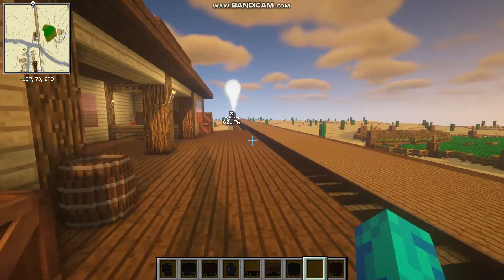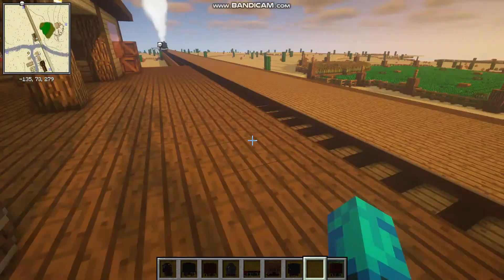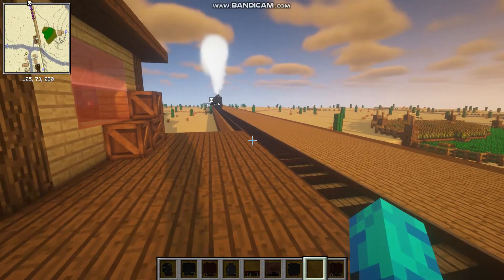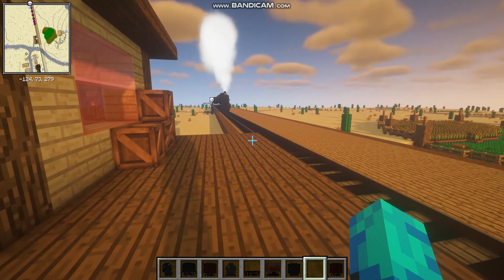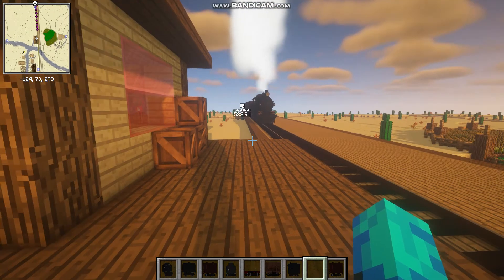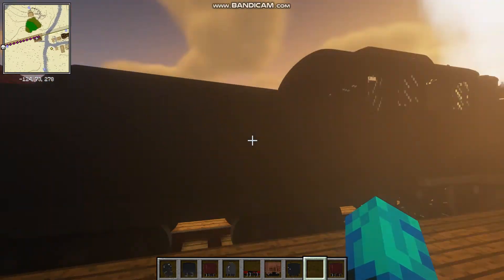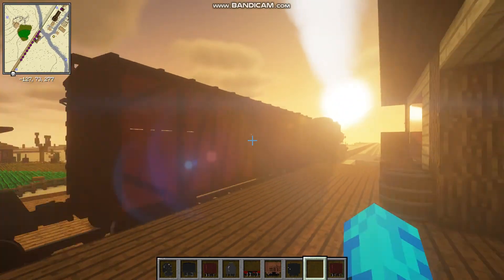And as you can see we have a train coming. We are on a Wild West map that I downloaded recently, and currently I'm converting it to a little tiles map so everything will be more detailed and stuff. You can see a freight train going by.